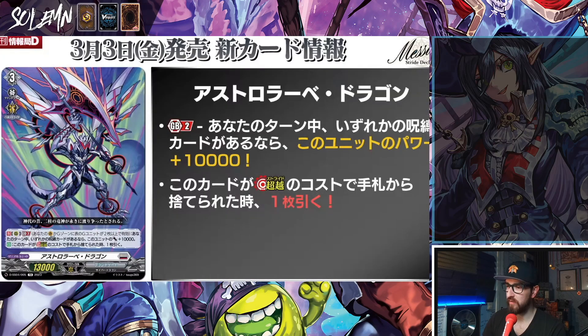Then we got some new information for the Messiah deck set. We have the Grade 3 right here — Generation Break 2, active if you have two or more face-up G units on your V or G zone. During your turn, if any player has a locked card, this unit gets power plus 10k. Auto: when this card is discarded from hand for the cost of stride, draw a card. Not bad.